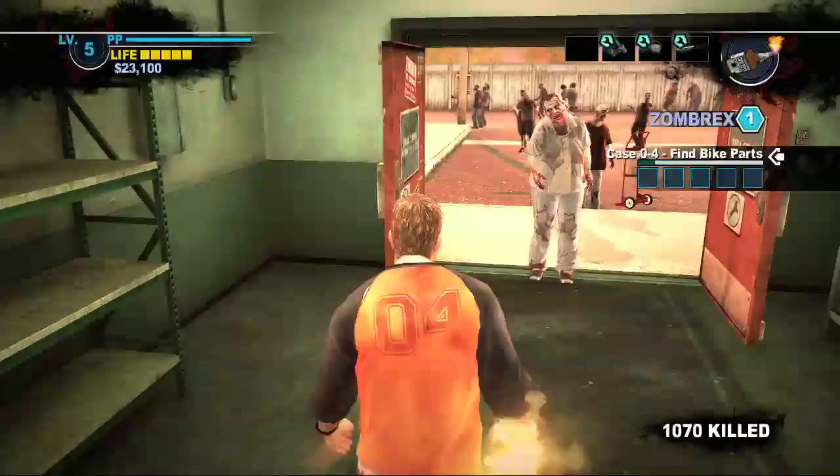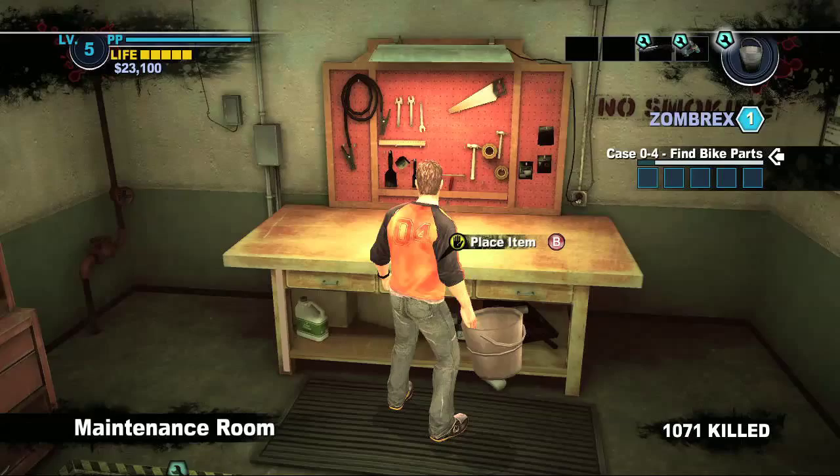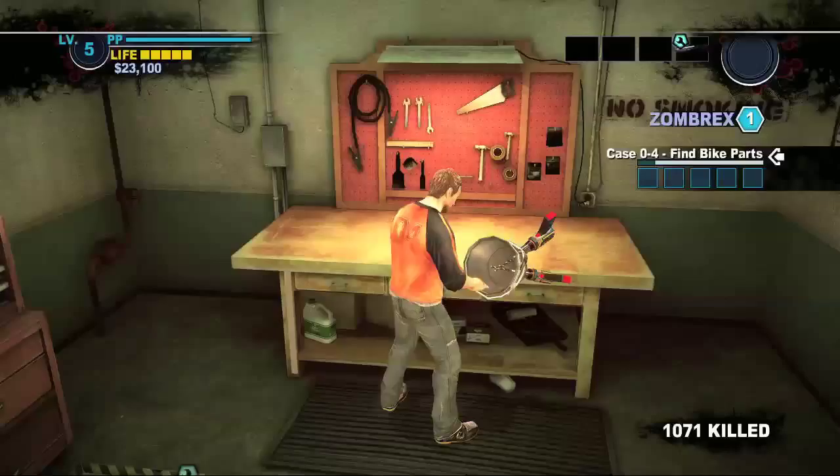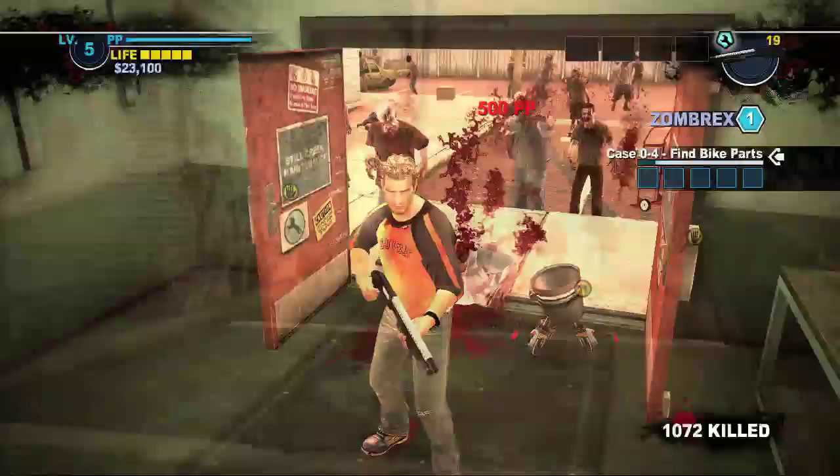You can only combine things at the workbenches, and workbenches are scattered throughout the map so they're conveniently located all around. Next, I'm going to combine a bucket and a power drill — I picked those up, they were both in the safe room. That's a special way to kill a zombie. The drill was pretty gross.